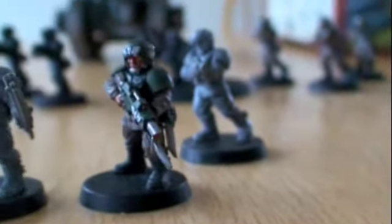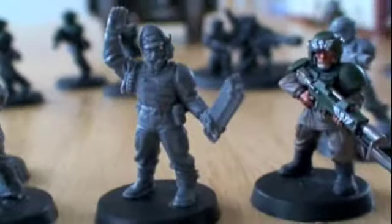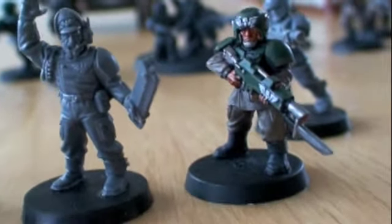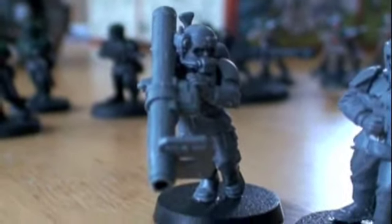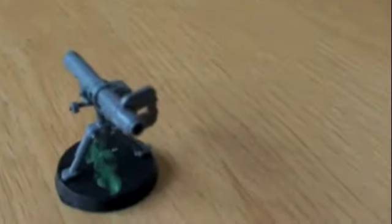Then over here I have a junior officer squad. There's one fully painted guardsman and another one back there. I made this junior officer just from the Leman Russ sprue, as well as an extra chain sword I had left over. I got another lasgun guy, and then I got a rocket launcher as well — pretty cool. And then I just have another rocket launcher standing on one of those little pod things.